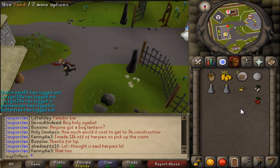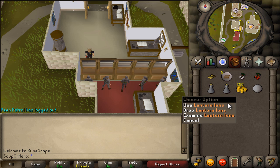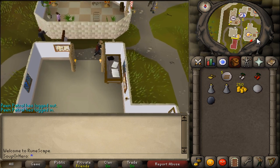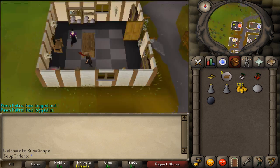Now you guys have to head to Falador. Make sure you have a Lantern Lens with you, and make sure you head over to Port Sarim for this next part. Make sure you have a white berry, red berry, and some vials - that's basically what you need.